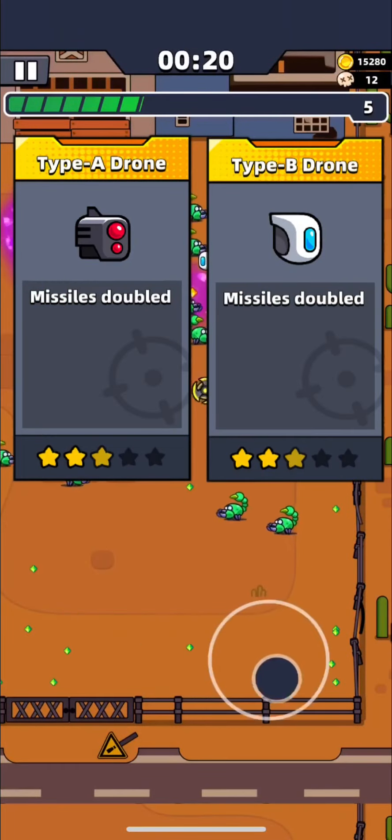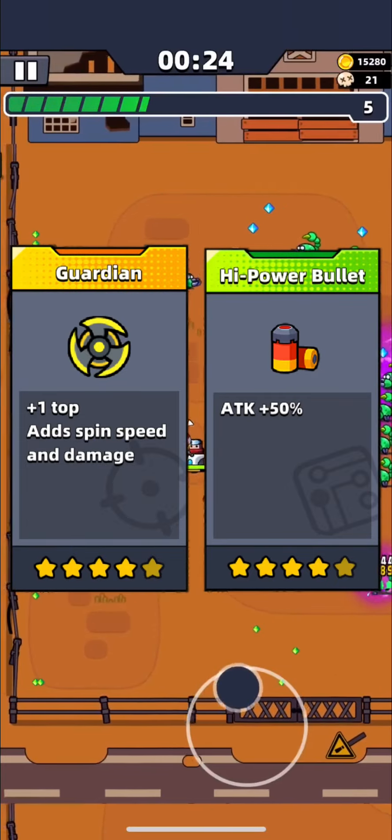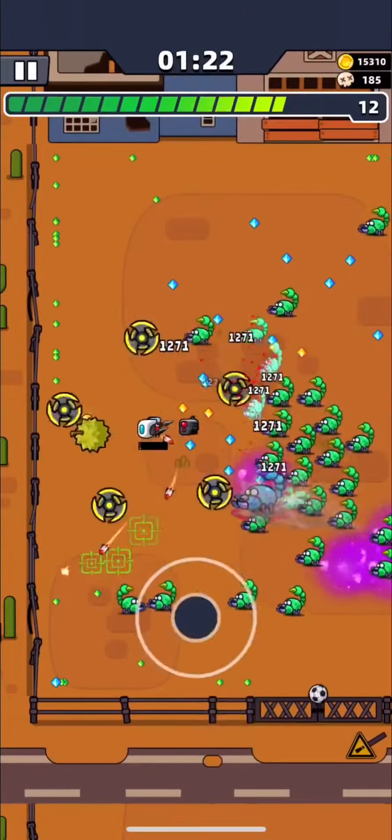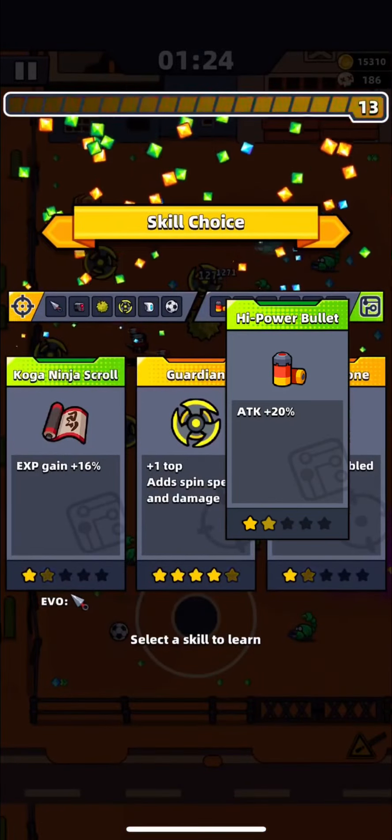Upgrade Drones to 3 stars if you can, but Guardian and Power Bullet try to upgrade to 5 stars. It is very important to boost your attack and have good protection. In this run, I managed to upgrade my Guardian to 5 stars and Power Bullet to 2 stars.